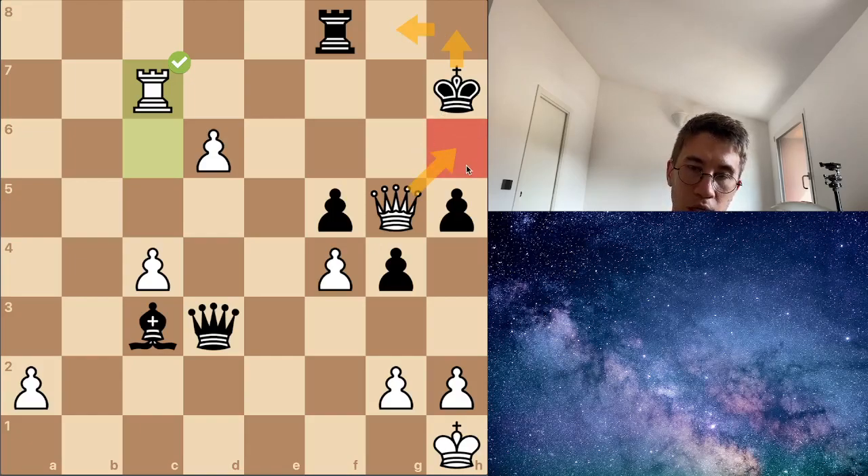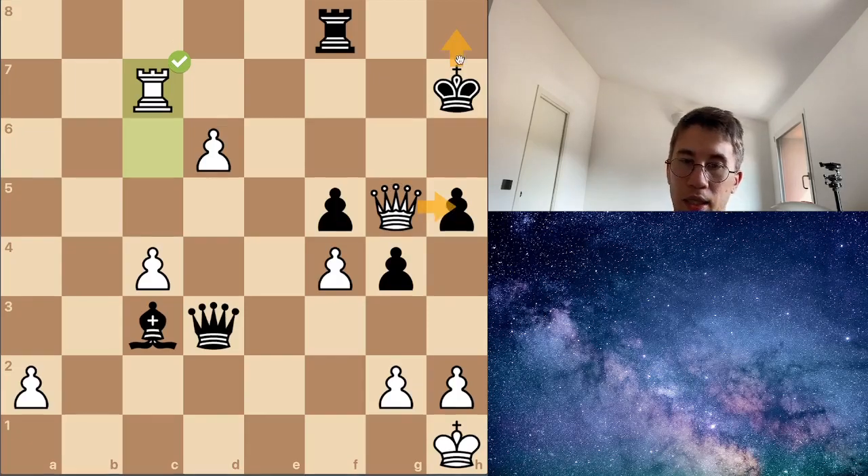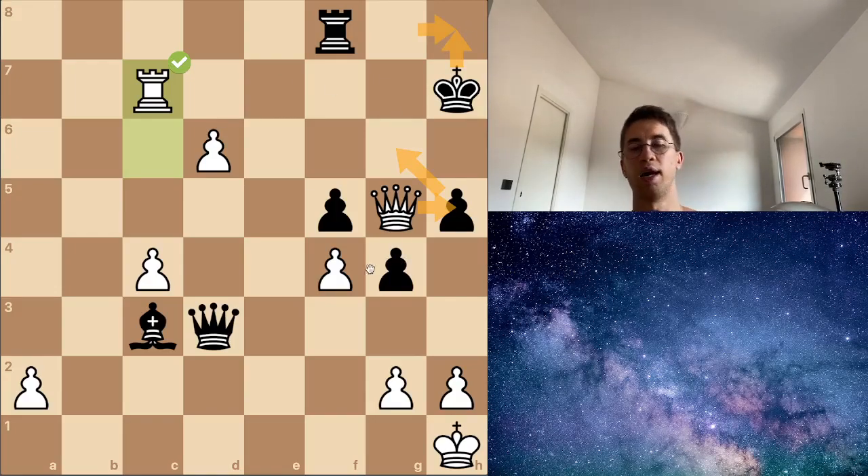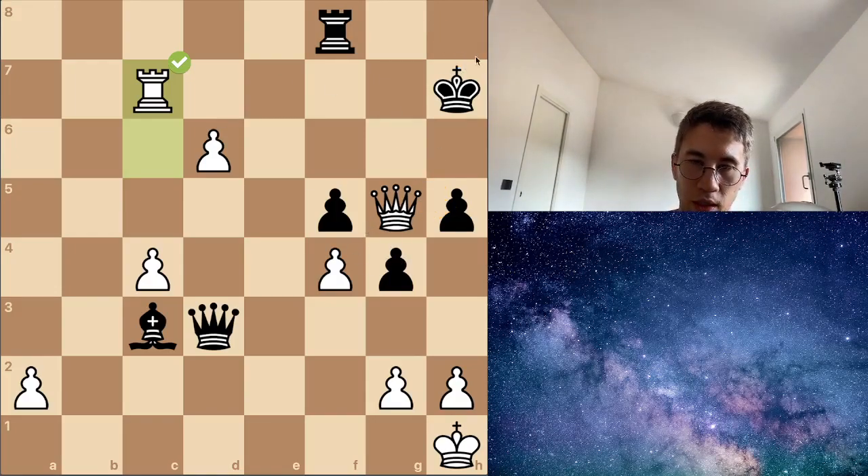Then king has to come here, I can give some checks. If king comes to h8, what can I play? I can take this pawn with check, king has to move, I can come to g6, and king has to come here again. If king h8, queen h6 check, king has to come here, queen g6 check, and king has to come here. And now: rook h7 checkmate.